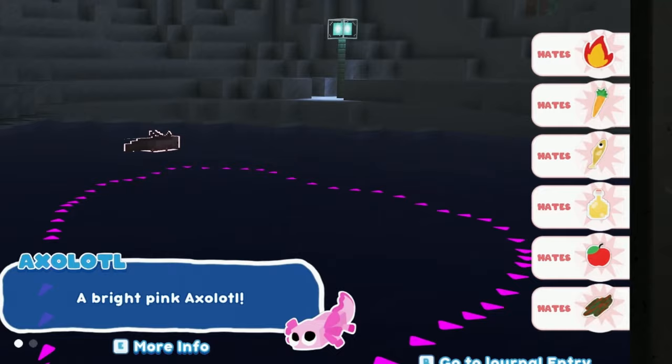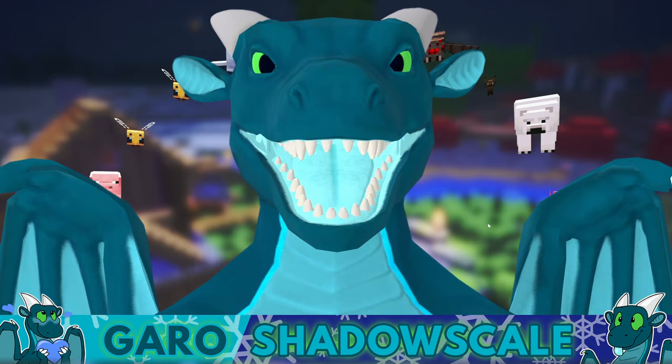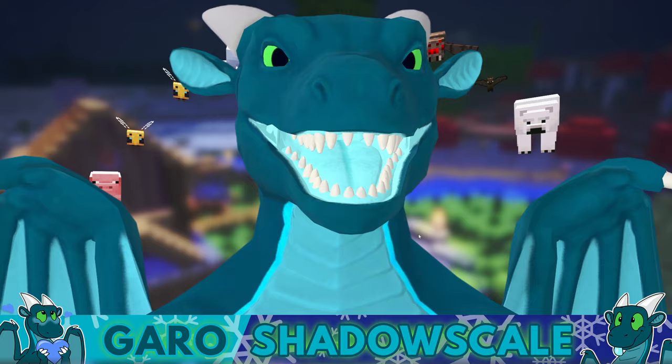Last but not least, we have the adorable axolotl who for some reason also hates everything, but it's very easy to catch — just put the trap in and bam. That's how to catch all nine new bug snacks from the Mine Snacks mod. All you have to do after that is feed the mine snacks to Block Dough — the quest will be complete and you'll gain access to new hats for your bug snacks and new furniture. If this video helped, please leave a like and subscribe. Let me know what else you'd like to see, have a great day!